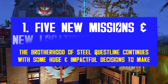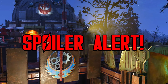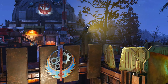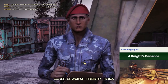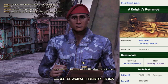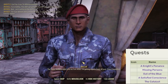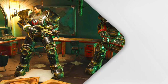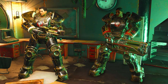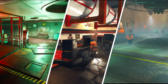First things first, Still Rain will conclude the Brotherhood of Steel Appalachian chapter — be aware of minor spoilers here. If you finished the entire Still Dawn questline, you should automatically get a new mission the first time you log in after the update. The first Still Rain mission is A Knight's Penance, and it starts right at Fort Atlas. There are 5 long missions in total, where some major choices will be forced on you. Keep in mind that if no new quest pops up, it's probably because your character is not done with the previous DLC missions.